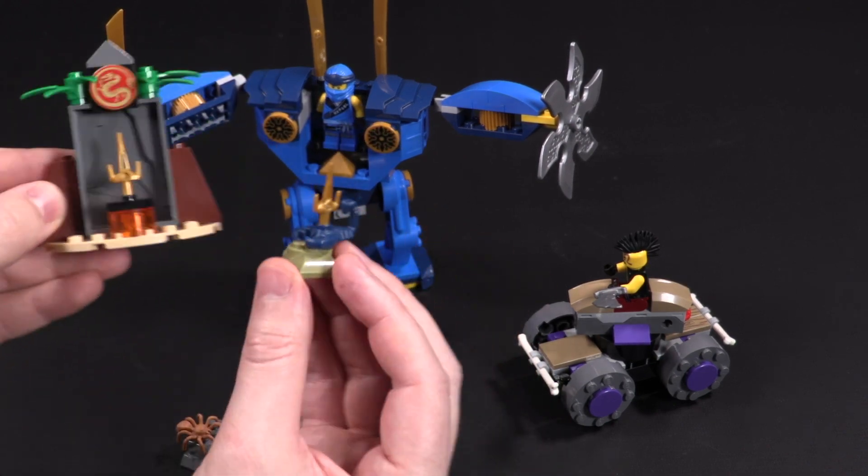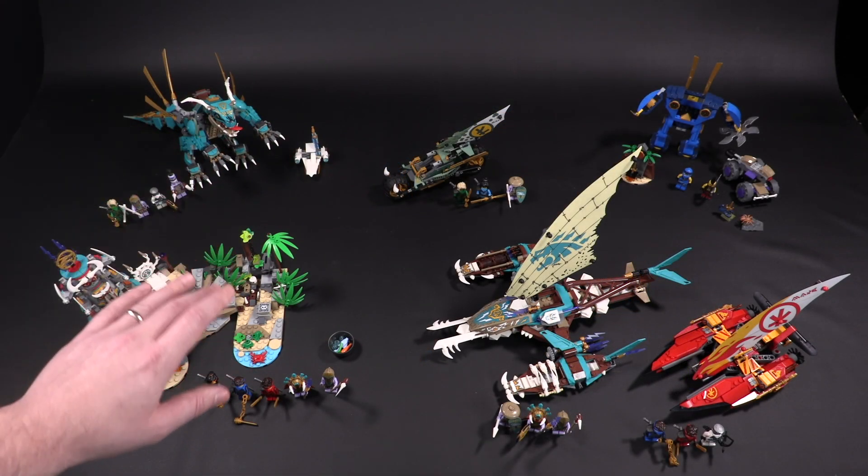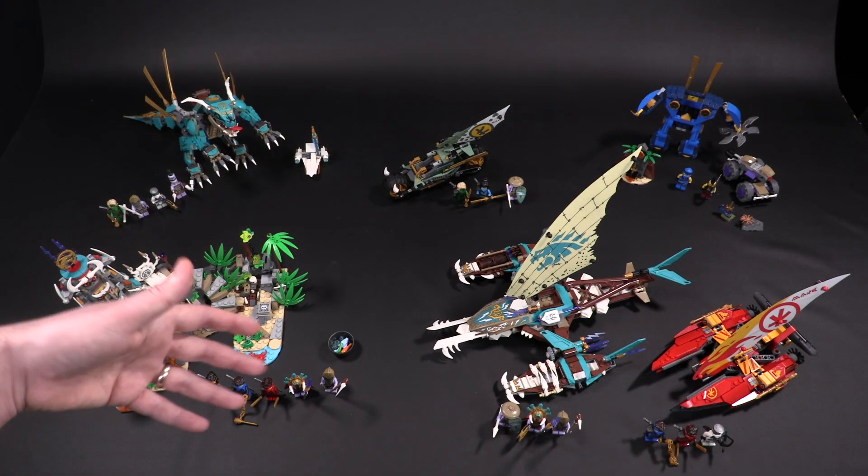It's sort of a Flintstones car situation — basically a Flintstones car without being the official Ideas set. You get a couple of little pieces: a little rock with a spider, a rock or grass with a scorpion, and a couple of daggers. That's how you arm Jay.